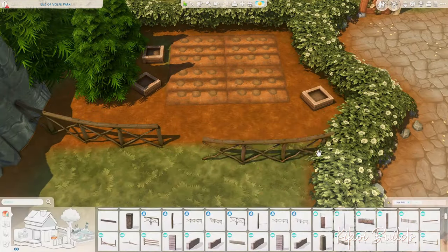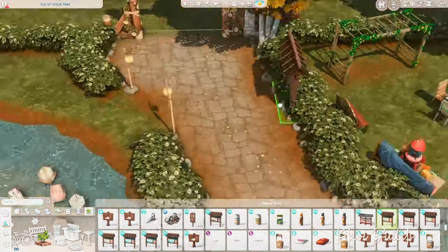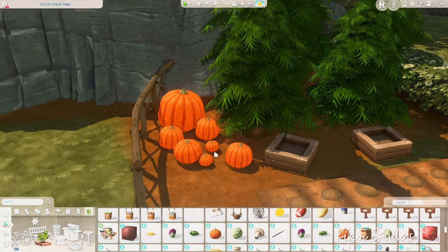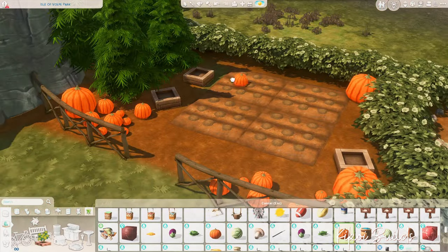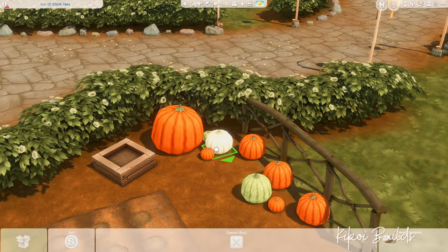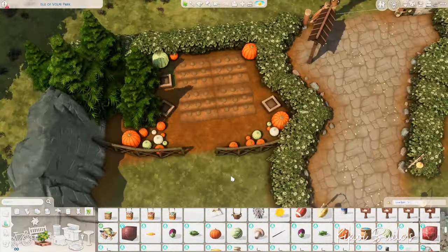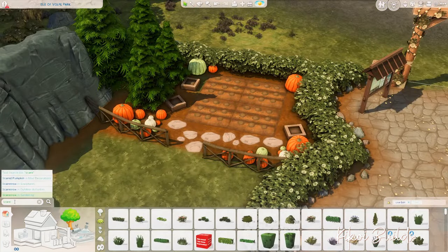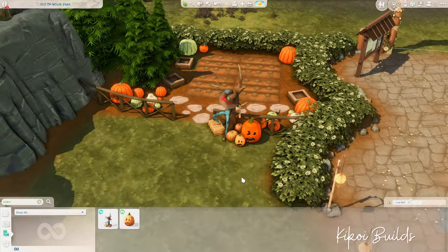Of course, we're in a park during the fall season so you need a pumpkin patch. It's relatively small because I had a lot of other activities to place on this lot, but it does the job. I placed some pumpkins from the debug menu — they are decorative — and also those gardening patches from Cottage Living with pumpkin crops already planted, so your sims will be able to level up their gardening skills and harvest magnificent pumpkins when they grow.